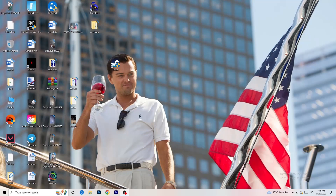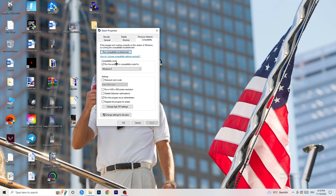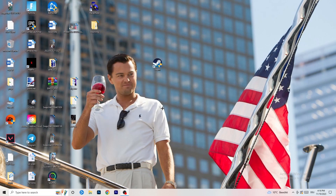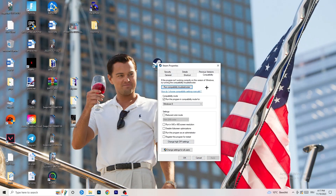Once you're finished with Settings, take your game launcher — for me it's Steam — right-click it, go to Properties, then click Compatibility. Copy these settings: enable 'Run this program in compatibility mode for' and select the latest Windows version (for me it's Windows 8). Disable 'Reduce color mode.' Disable 'Full screen optimizations.' Enable 'Run this program as an administrator.' Disable 'Register this program for restart.' Click Apply and OK, then restart your PC. You can do the same thing to your game's in-game shortcut — right-click, Properties, Compatibility, copy the same settings.